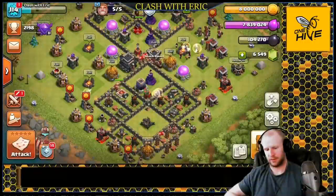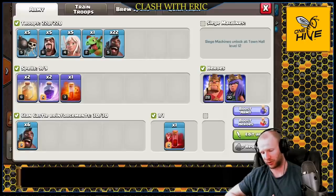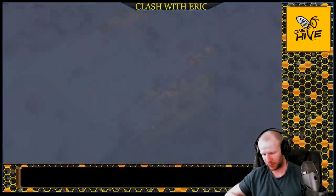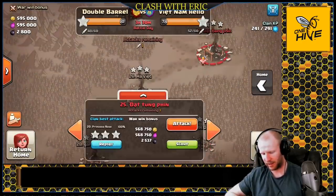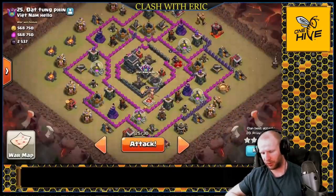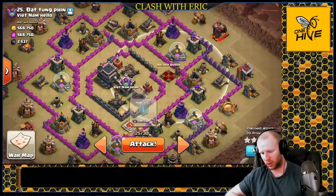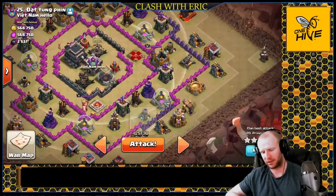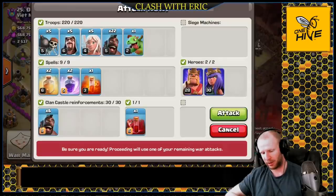We'll pop that queen ability and get out of this one, then go get the other one and see if we can bring in a six pack - even though it doesn't really mean anything in this war since everything is already cleared. Let's get this army ready again and hit the other one. Alright, troops are all cooked up. This time I'm going to actually use the skeleton spell. We're going for the six pack against a base with max defenses but not max walls.